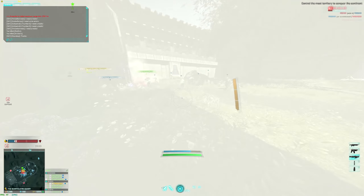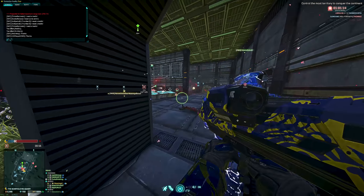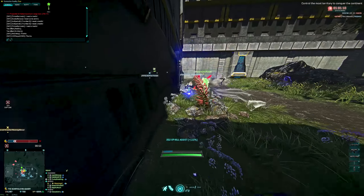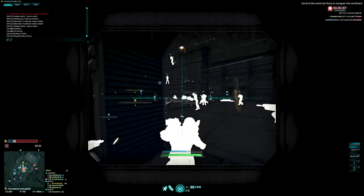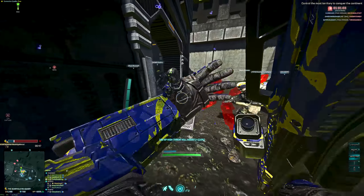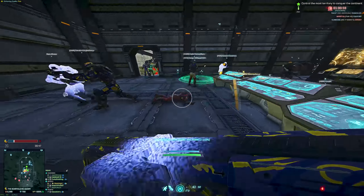Implant-wise — fuck it, why not run Ammo Printer and Catlike 5? Because the idiot needs all the ammo in the world despite not understanding the principle of the Engineer class, and apparently this moron needs to be the fastest moving Heavy Assault while sitting in the crouch position. But hey, different strokes for different folks.